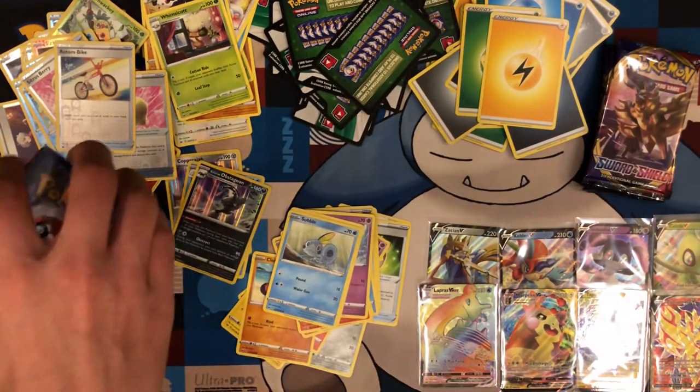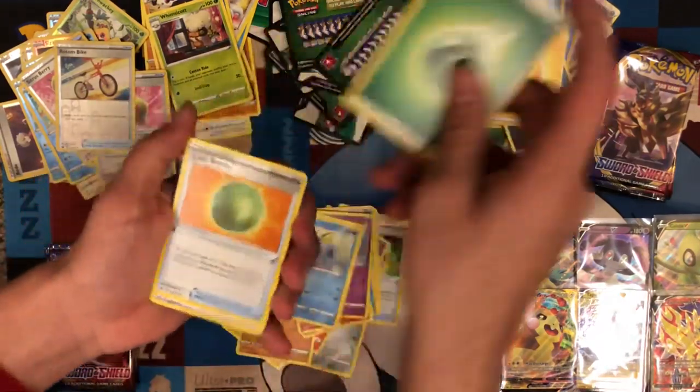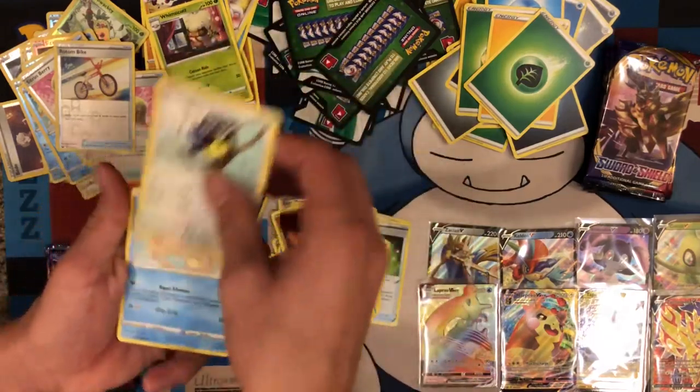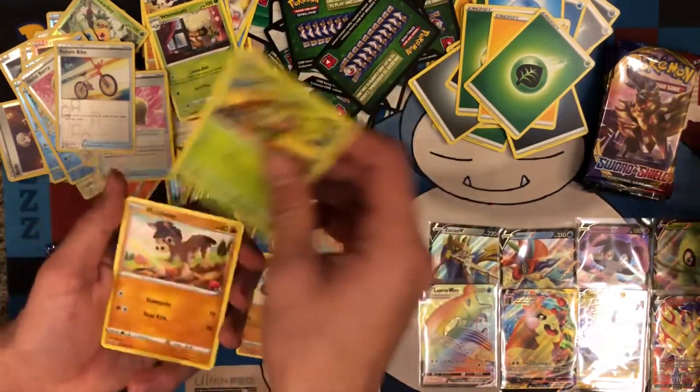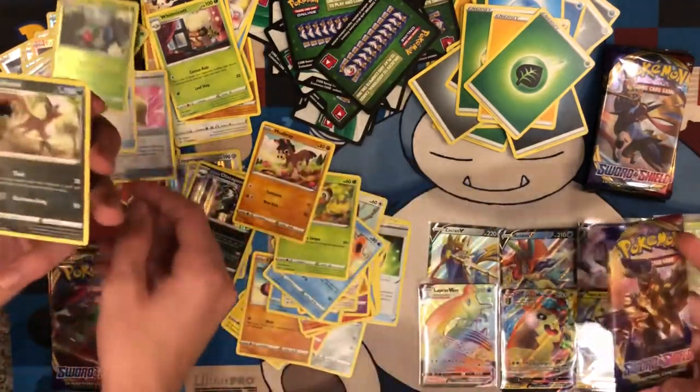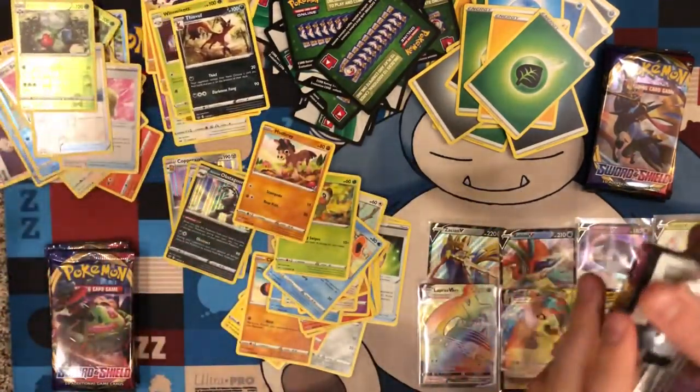Eight pulls — actually not bad. That's pretty good. Like even if it ended here, would be good. Aurora — nice. Double Rhyhorn, Rookidee, Krabby, Grookey, Mudbray, Roserade, and evil.